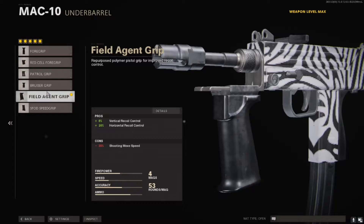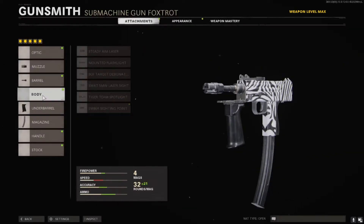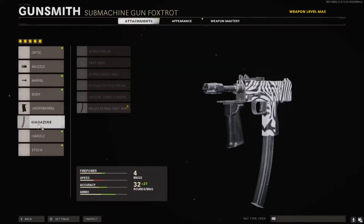For the underbarrel, you're going to want the Field Engine Grip. You want this because it also helps with the recoil — 80% vertical recoil control and 16% horizontal recoil control — but it does take away some of your shooting move speed, which doesn't really matter.